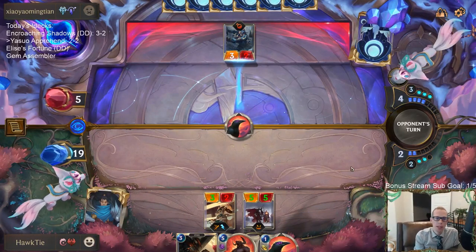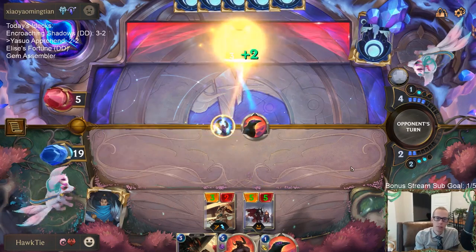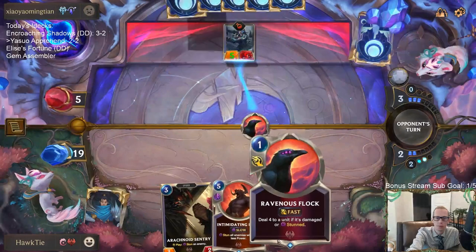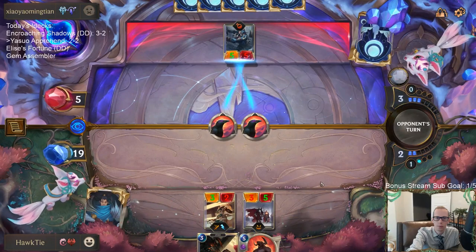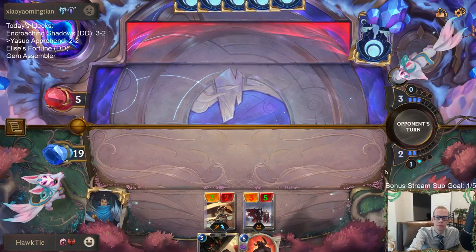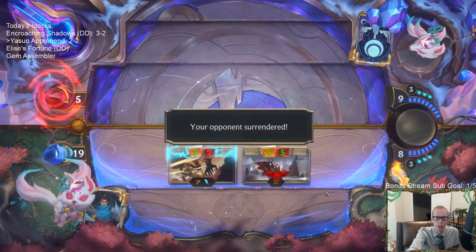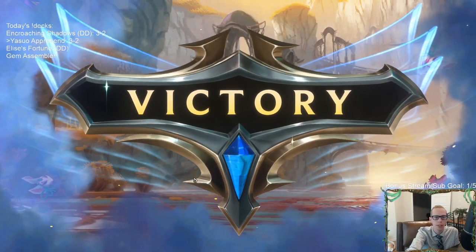Looks like it was definitely Avalanche — they made that attack into my 5/5. Or maybe not — it was Troll Chant and stuff. GG's — they didn't have a blocker, didn't have any burst speed life healing or nexus healing, at least not enough.